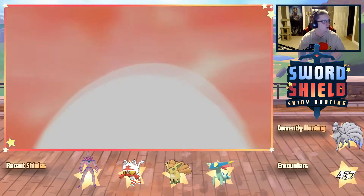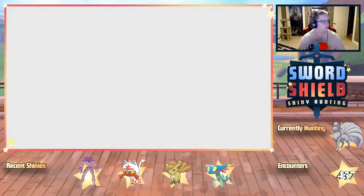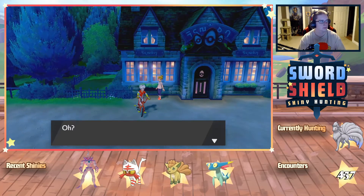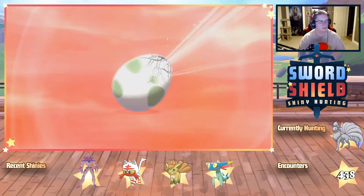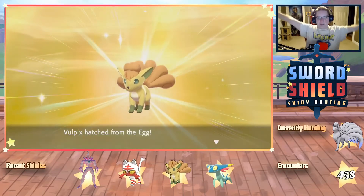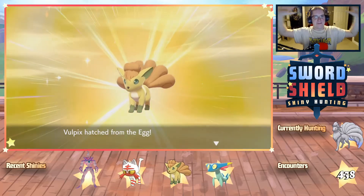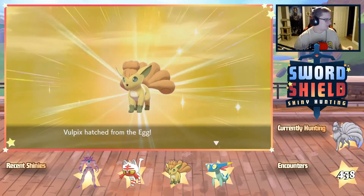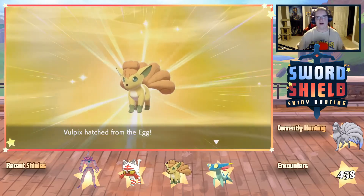Let's get started. We need this one to be hidden ability because this is gonna be terrible if it's not. Let me turn off the music because I'm watching a video here, and I know you guys can't hear the thing. Let me turn off the music and turn the game audio on. You guys should hear the game audio now.